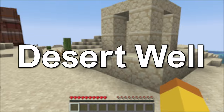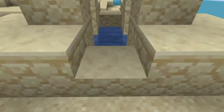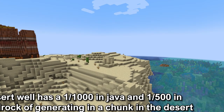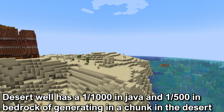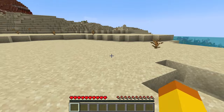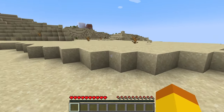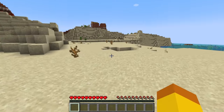Suspicious Sand can also be found in the Desert Wells. This is a feature made up of sandstone blocks with water source blocks in it. The Desert Well has a 1 in 1000 chance in Java and 1 in 500 in Bedrock of generating in a chunk in the Desert Biome. Chunks are 16 by 16 block areas that the world is divided into. In Java, this would be about one Desert Well in a 500 block by 500 block area.